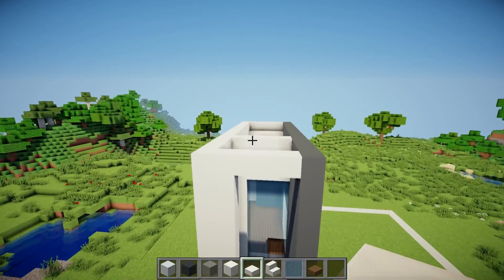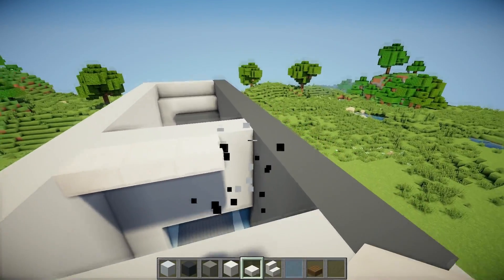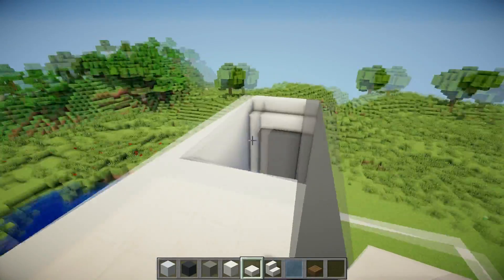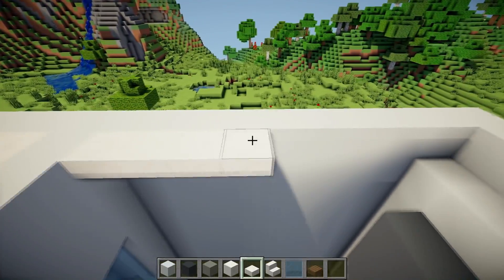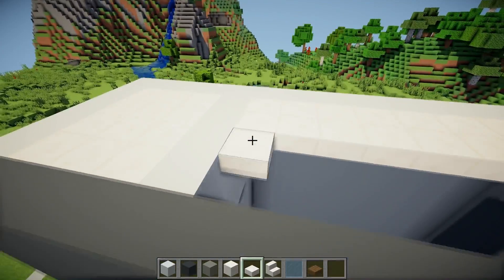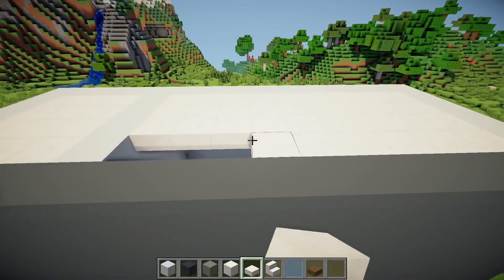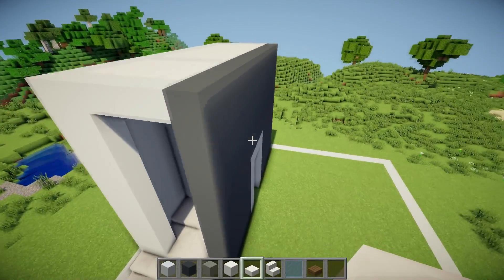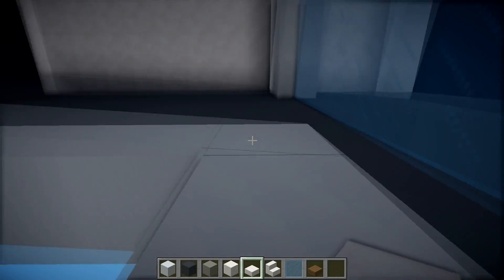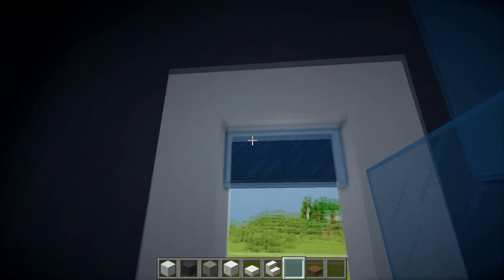So now we can grab some quartz slabs and fill the roof. And also we should place 2 light blue stained glass panes right over there.